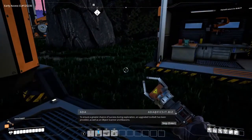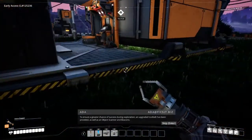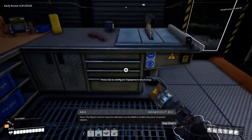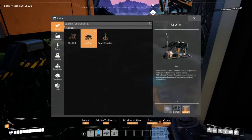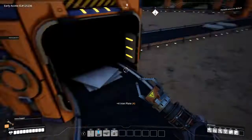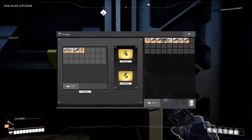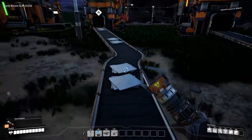Okay, final four plates are in. Let's push this big red button and watch the pod go. The MAM will allow R&D to provide new technologies, items, and buildings based on samples collected in the field — interesting. To ensure a greater chance of success during exploration, an upgraded tool belt has been provided, as well as an object scanner and beacons. Note: the object scanner requires calibration via the MAM to enable detection of specific objects. Let's see what I need to make the MAM — cable and reinforced iron plates by the look of it. So this could take yet another while, as this game does — not to say the game is bad or anything. But it's like Pokémon, it takes time.